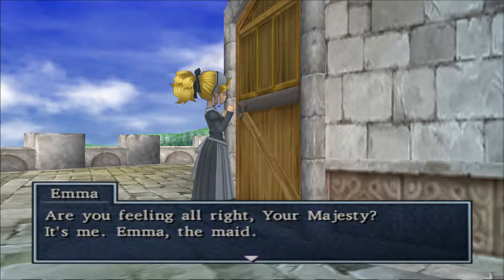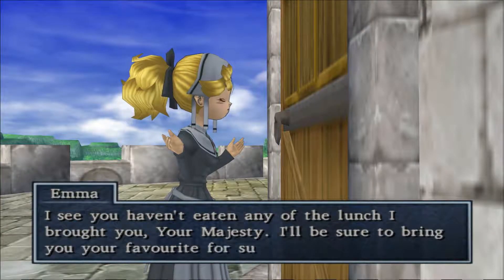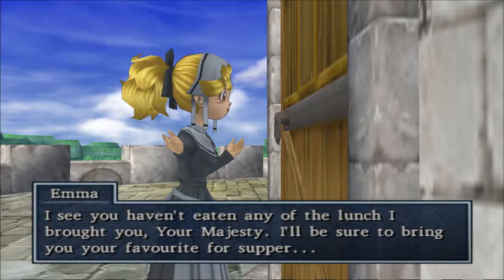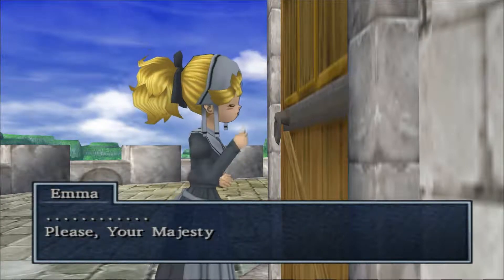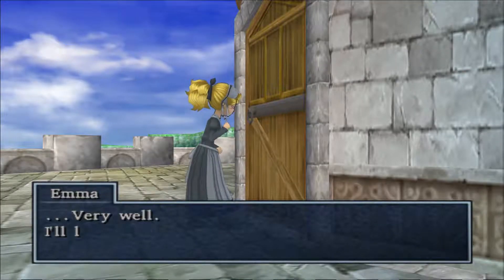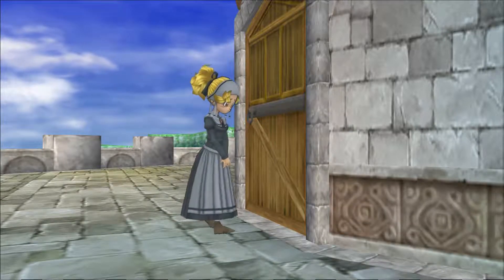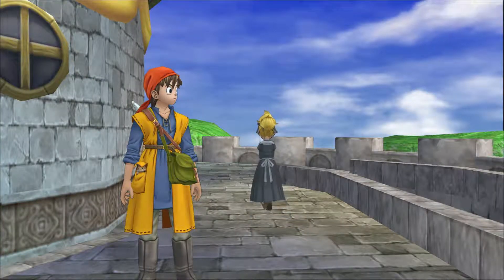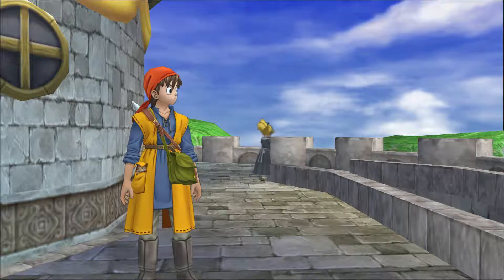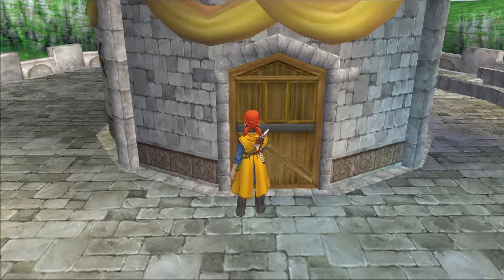Cutscene: 'Are you feeling all right, Your Majesty? It's me, Emmer, the maid. I see you haven't eaten any of the lunch I brought you. I'll be sure to bring you your favorite for supper. Please answer me — I just wanna make sure you're alright. Very well, we'll leave you in peace.' Is he even in there? I don't really remember. Look at Munchie right there, just staring off into space. Much like his owner. I can't go in here — is there a secret entrance?